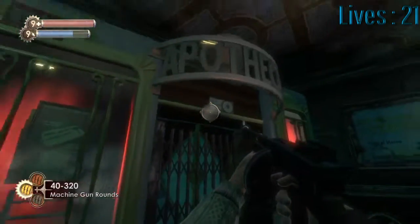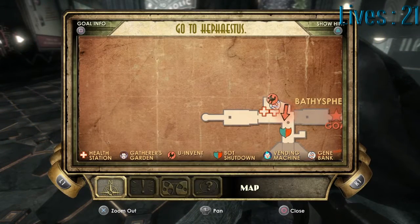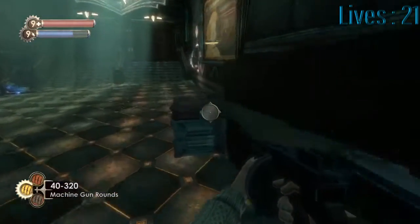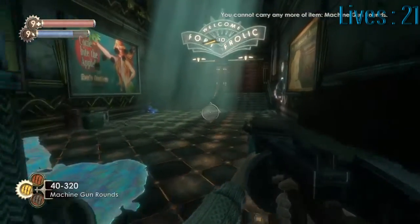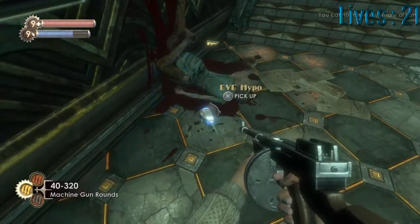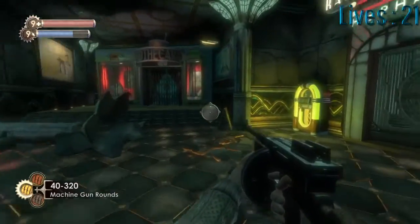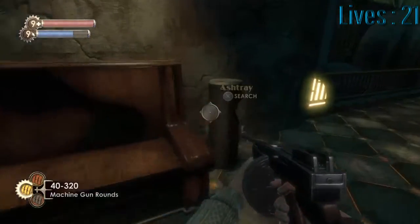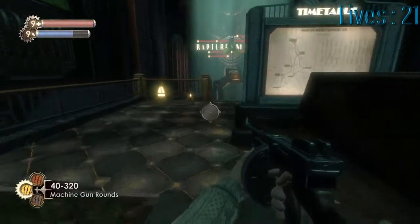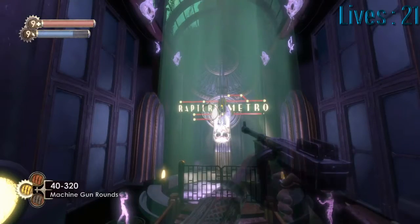You can smash the windows here to get those health packs and an Eve Hypo, but doing so will trigger the alarm. I don't know where the bot shutdown panel is — it looks like it's just ahead of us. There are quite a lot of spider splicers in Fort Frolic; they sort of appear throughout the level. We'll head towards the bathysphere, try and get towards Andrew Ryan. But if you haven't guessed already, they wouldn't set this up just to let you walk to the nearby bathysphere and get out — that would not be the way of Sander Cohen.